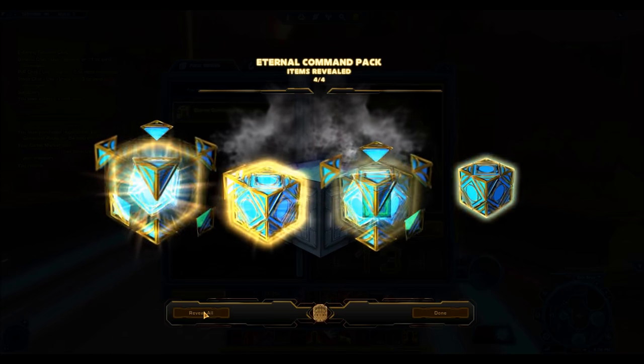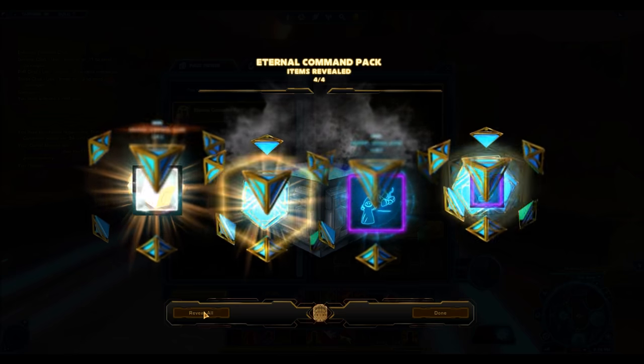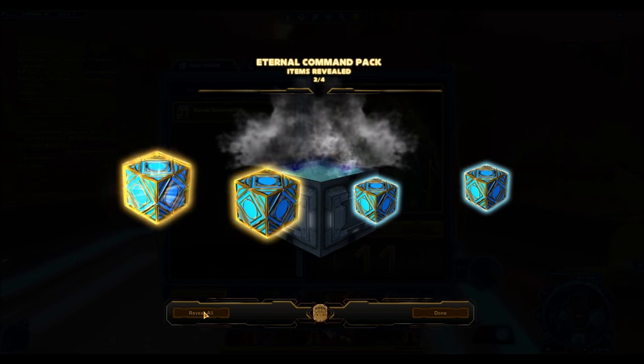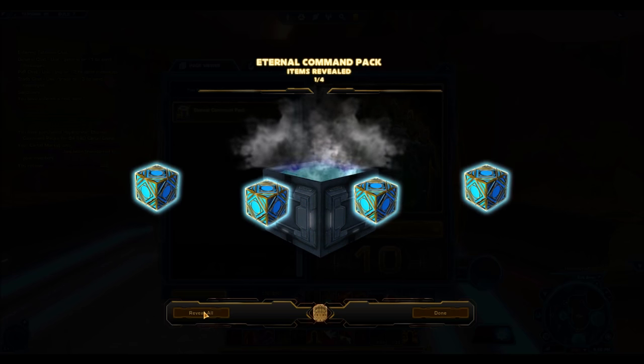Really, out of these cartel packs you can expect two to three gold items on average, and you don't know — those could be decorations as well. So you're kind of hoping that the gold items you do get out of your cartel pack are the good ones. But right now all I'm getting is junk.